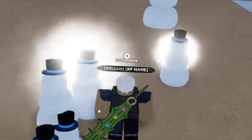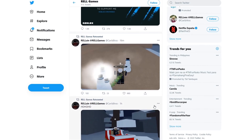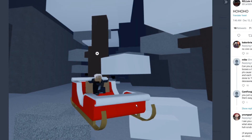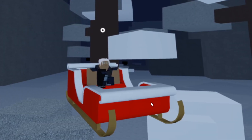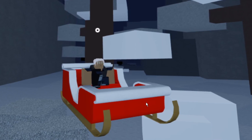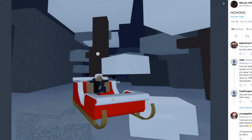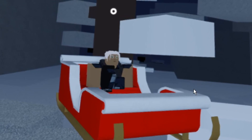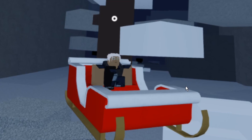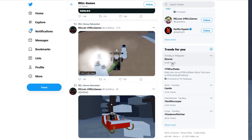Looking at the next sneak peek, I'm not sure what this thing is — probably a mount, though it feels weird saying that since we don't really have mounts yet. It could be another jutsu similar to Hawk. Either way, the character is actually riding it, so it might be a mount or a hawk-style jutsu.